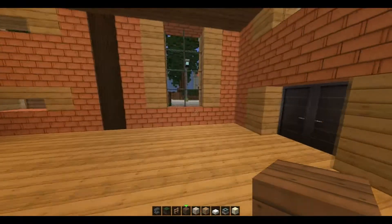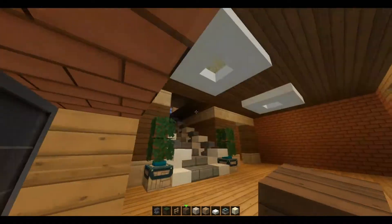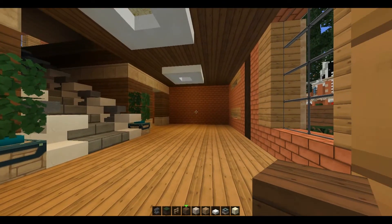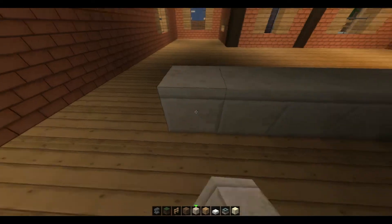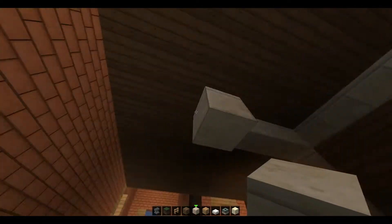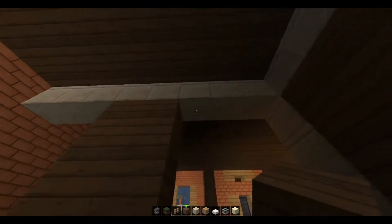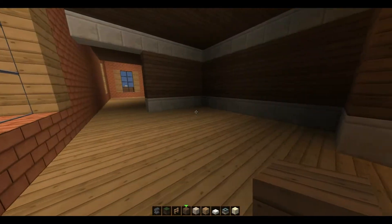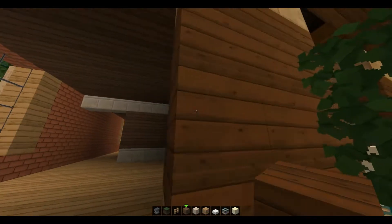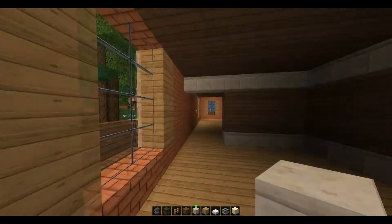Now we can just come up like that — that's good. I kinda want it to go like this, just so it's kinda closed off from the entrance, so it's like this, and it doesn't look like it's completely open everywhere. Then we come in here and then it's open. So let's just make a bit here so we can have something closed off. In here we're probably gonna have a TV room, possibly.